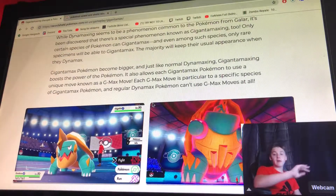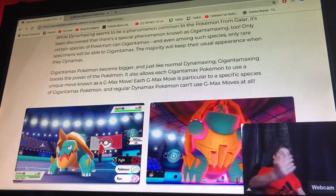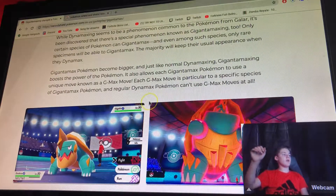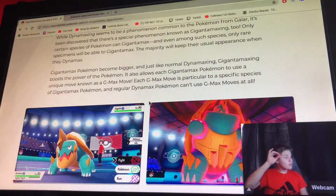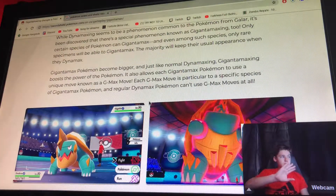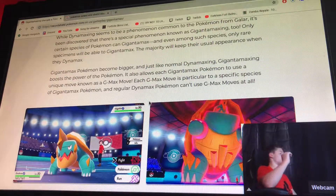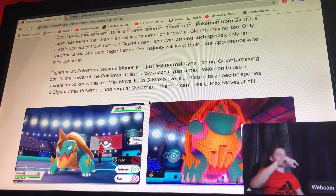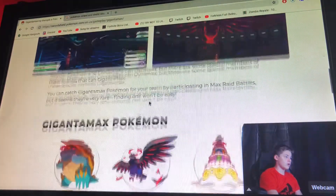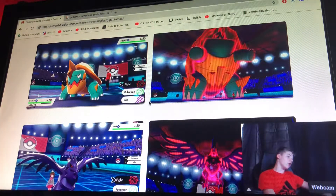Pokemon will keep their usual appearance when Dynamaxing, but Gigantamaxing makes the Pokemon become bigger and changes their form. Just like Dynamaxing, Gigantamaxing boosts the power of the Pokemon. It also allows each Gigantamax Pokemon to use a unique move known as a G-Max Move. Each G-Max Move is specific to its own Pokemon, and regular Dynamax Pokemon cannot use G-Max Moves at all.